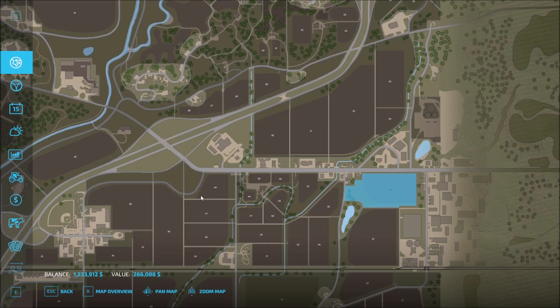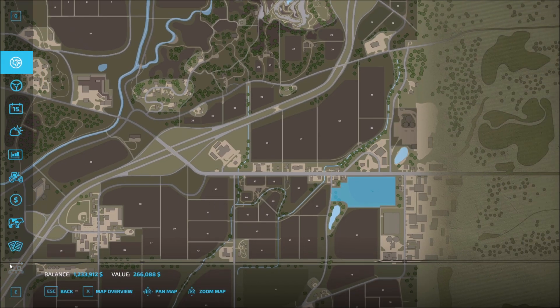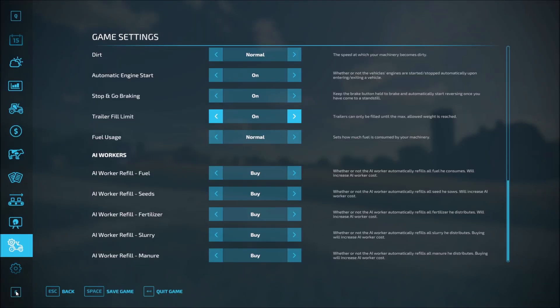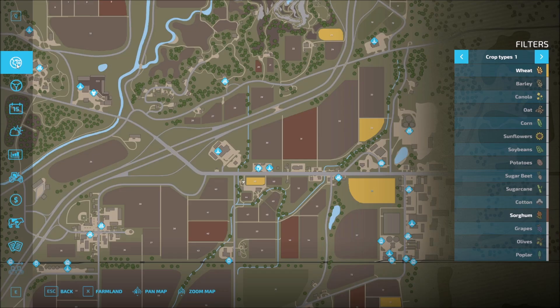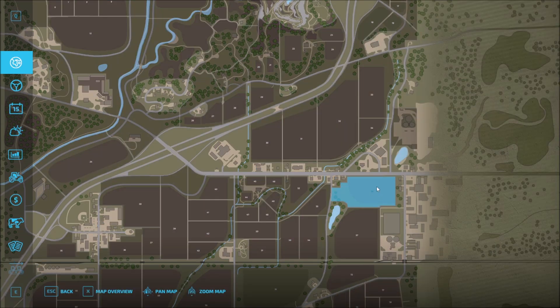Do we want to buy this? Absolutely we want to buy it. Are we still on pause? Yeah, we're still on pause — I got worried there for a second that we were not on pause, but we are. So we're good. Farmland — field 56 and the surrounding area is ours. And it has wheat on it.